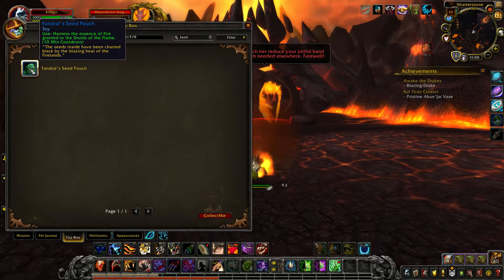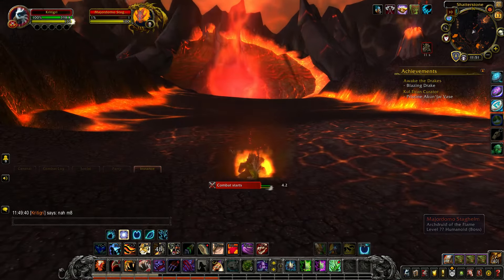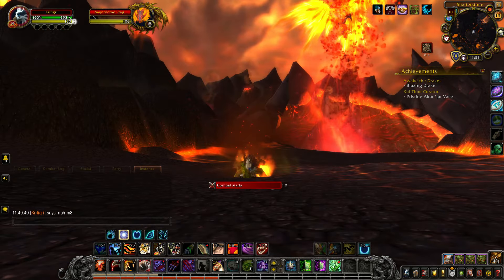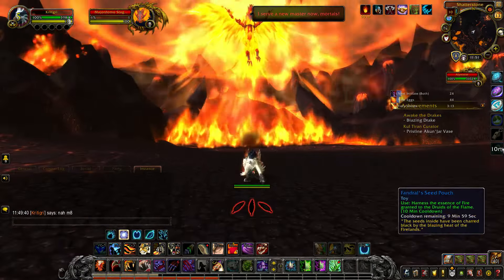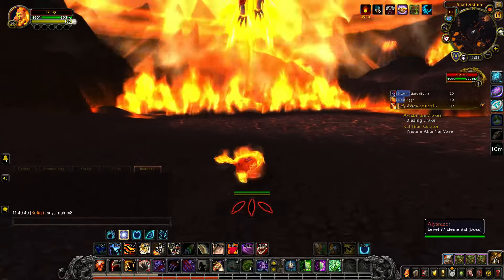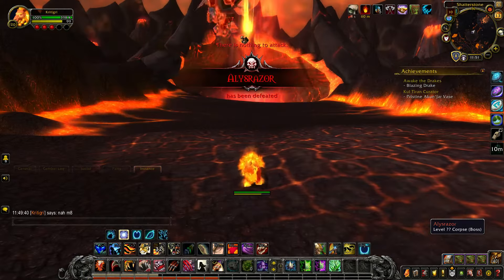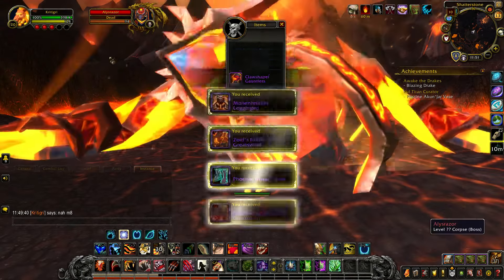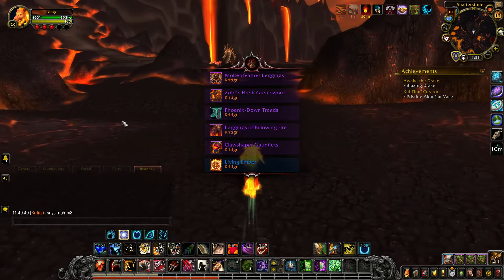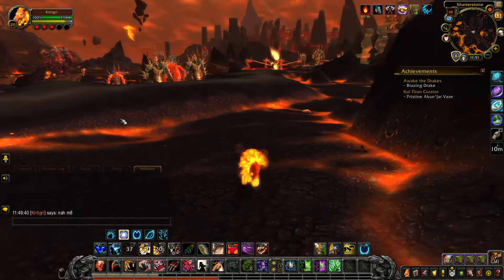Fangel's Seed Pouch is a toy which drops from this raid — I've already got it — and it basically turns you into a fire cat! The beauty of the pre-patch is that you're going to be able to choose your various animal forms' appearances at the barbershop, so it's not going to be a transmog thing anymore. I'll be able to choose between many different cat appearances, including this one. They said the fire cat will be available to choose, and I can also pick my glowy bear from the Balance of Power questline, so I'm definitely doing that.